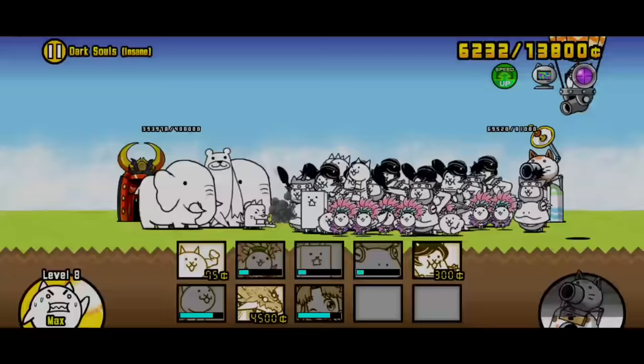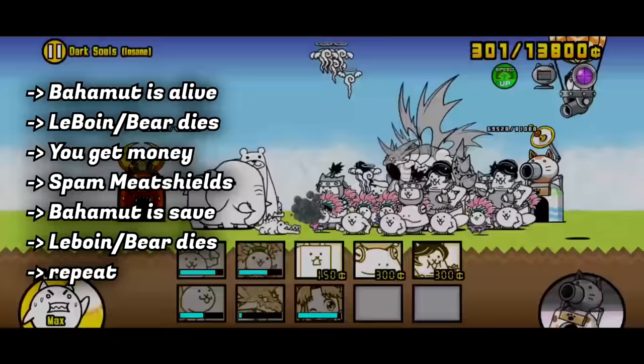This is the entire basis of this lineup. The entire strategy revolves around keeping Bahamut safe, because that is your number one priority. As long as Bahamut is safe, your money is in check. As long as your money is in check, you can constantly spawn your meat shields. And as long as you can constantly spawn your meat shields, Bahamut is safe. And the cycle continues.